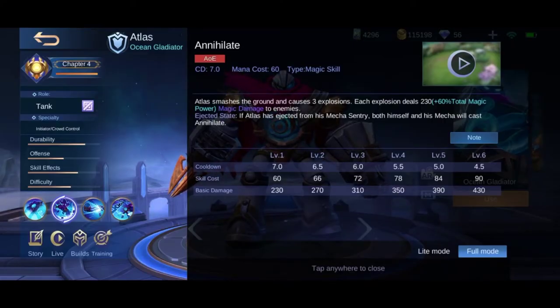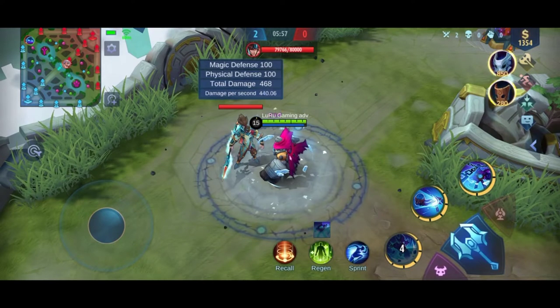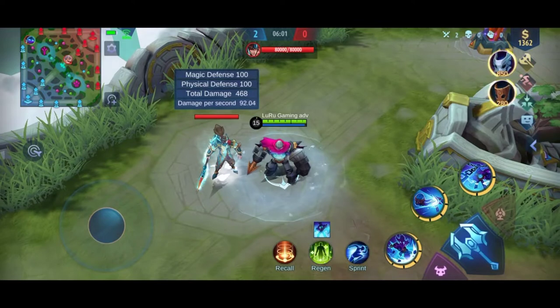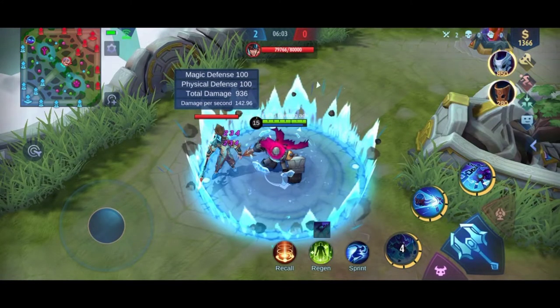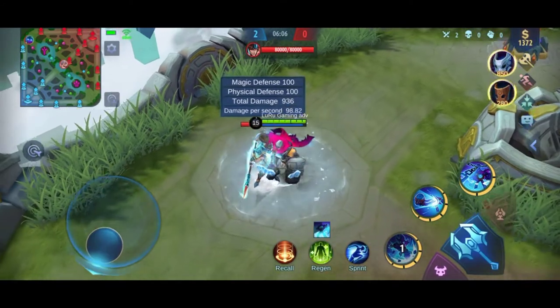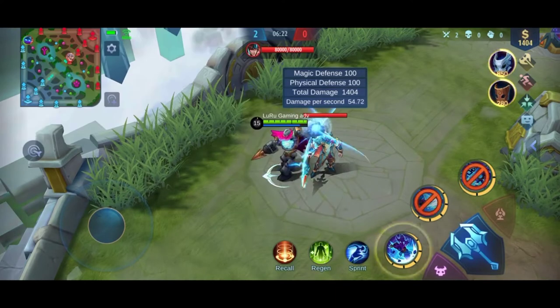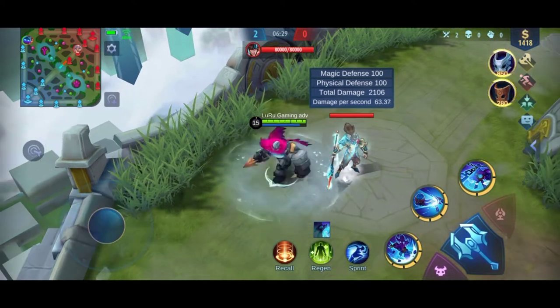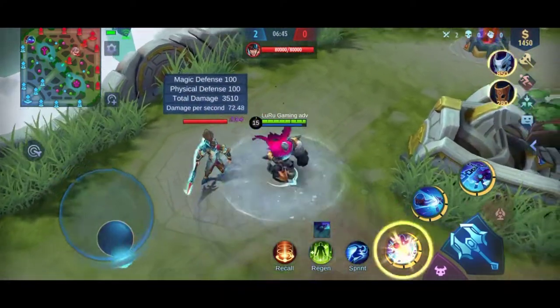Next up is his first skill, Annihilate. This is a basic skill wherein Atlas would stomp his feet, causing three explosions around him, with each explosion dealing damage to nearby enemies. I've noticed that I'm unable to completely deal all damage to a single enemy three times from all the explosions. If you look closely, there are only two damage indicators that pop up, which means one of the explosions did not hit the enemy. I tried to use the skill at the most center of the enemy, but there's only one damage indicator. I've tested this a couple more times but could not manage to get all three damage indicators to pop up, so if you happen to find how to deal all that damage, please share it in the comment section below.